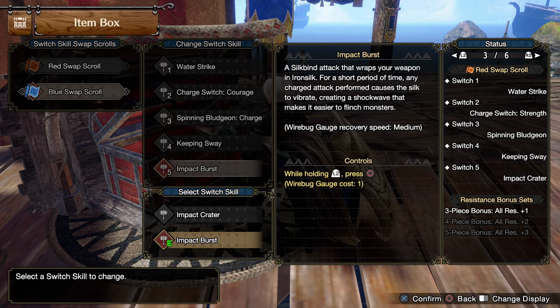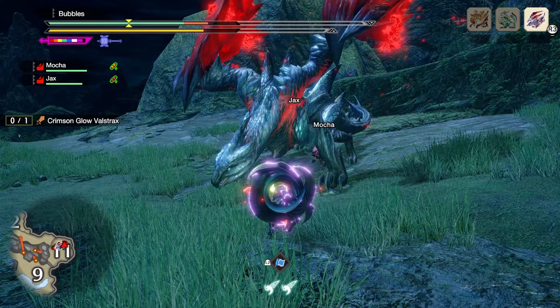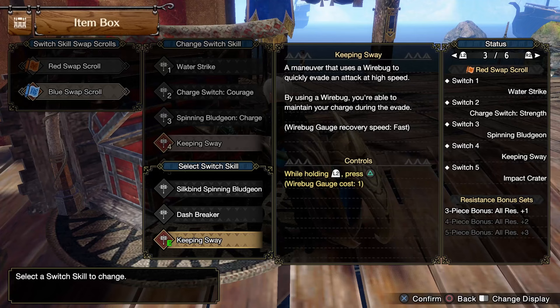Which brings us to our next move of silk bindage: Impact Burst. We can yeet off the waves of Impact Crater for a new way of dealing damage. This amazing one silk bind move slams the weapon down, giving the floor a joyride, empowering the hammer to create additional shockwaves that make it easier to flinch our foes on all follow-up attacks for the next 55 seconds. That's some serious buff uptime considering it's a one wire bug silk bind on a medium recharge rate.